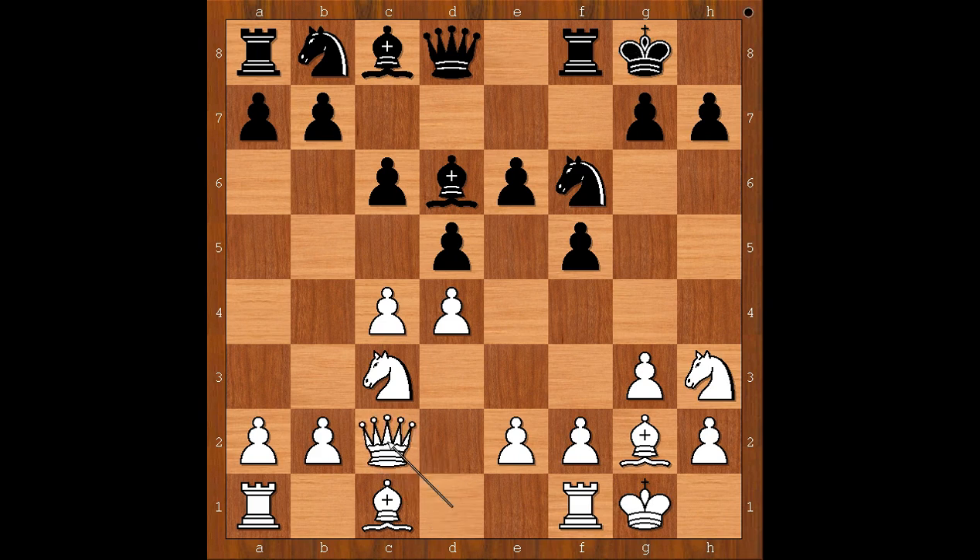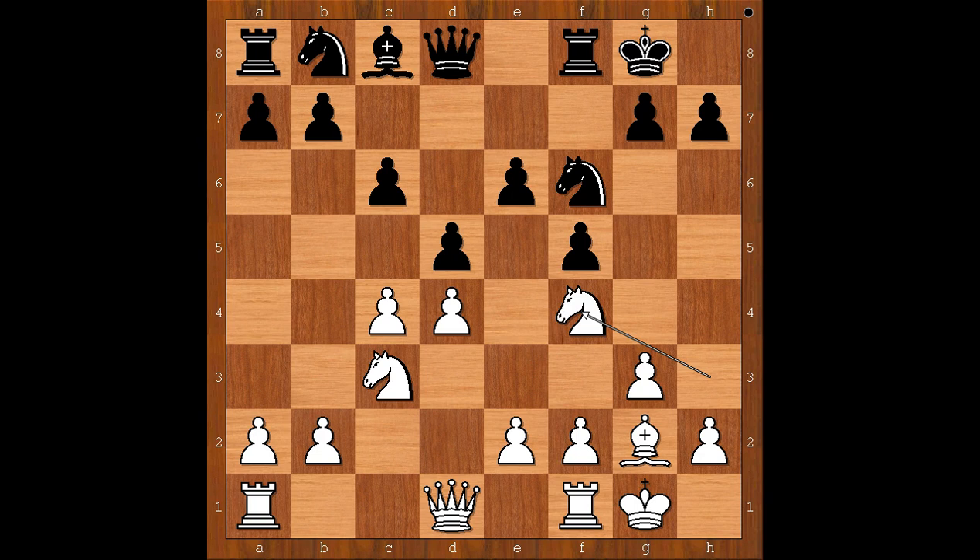Queen to c2 was played. Bishop to f4 is the most played move and perhaps the most logical — especially if black takes on f4, then the knight comes into the game. Knight takes on f4. Back to our game.